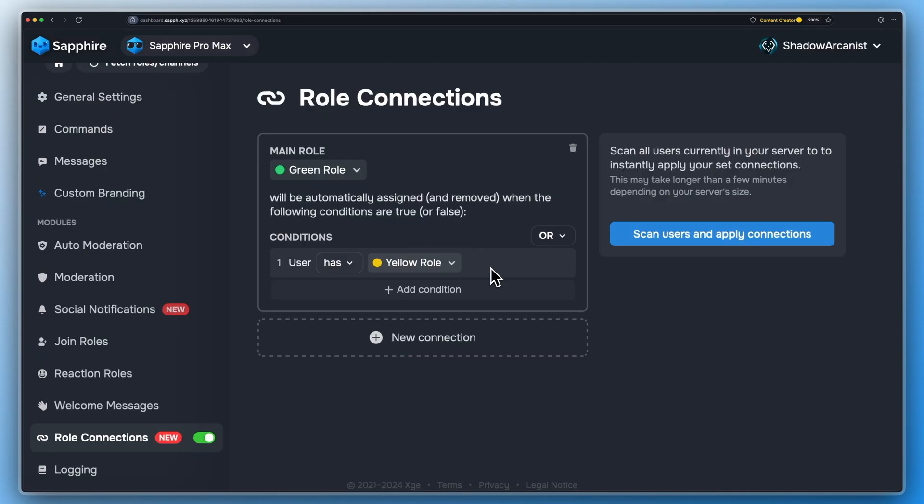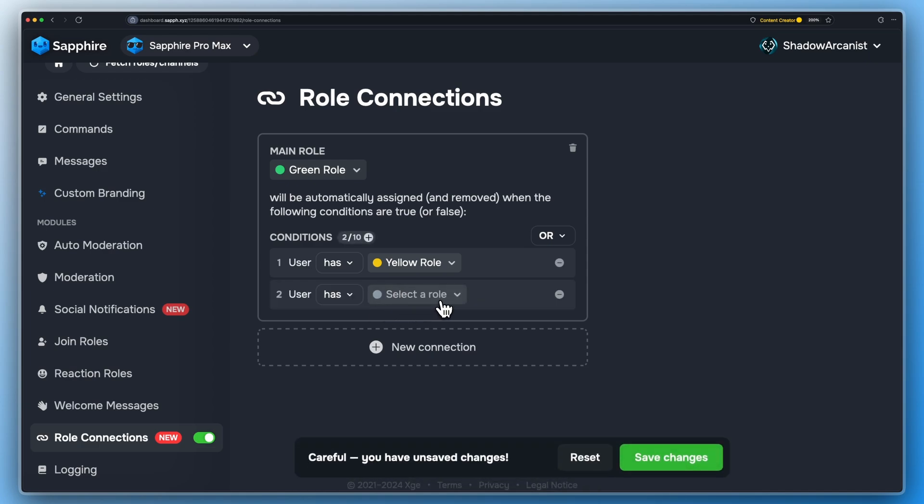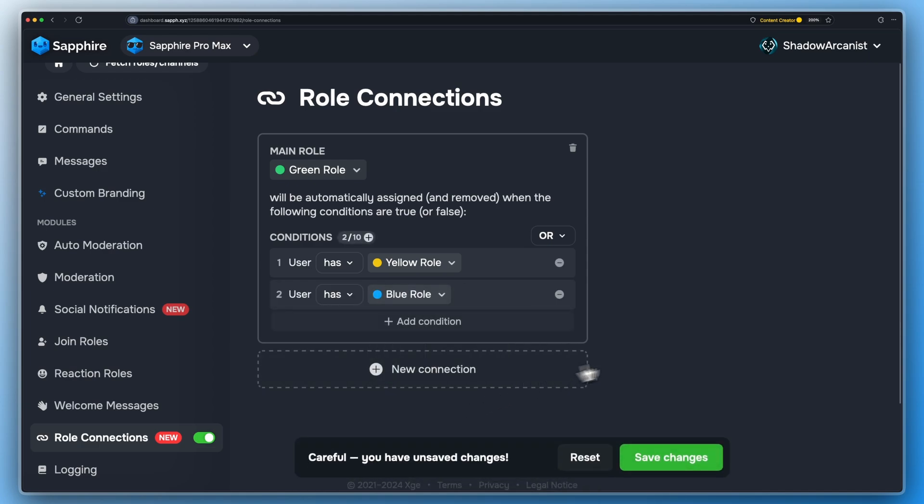Now I will explain those logical operators. If a user has yellow role, then Sapphire will give the green role to the user. When the logical operator is set to OR, then if a user has any one of these roles, then Sapphire will give them the green role.